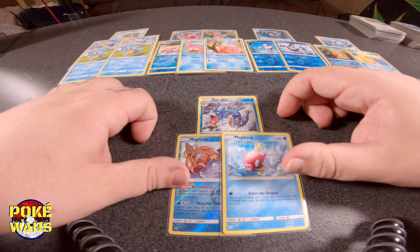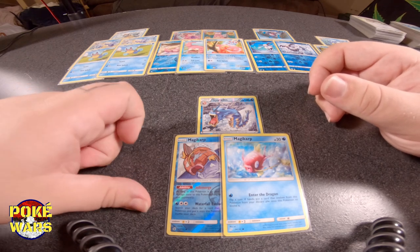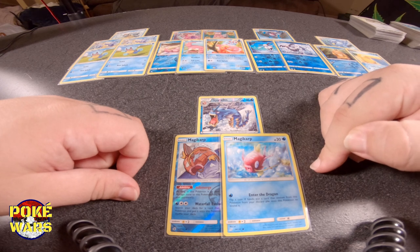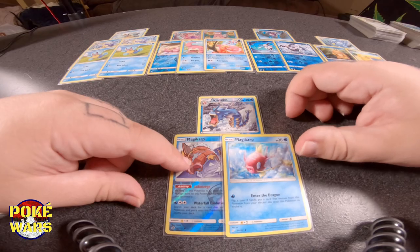We're running two Magikarps and a Gyarados. One of the Magikarps' attacks basically goes and gets your Gyarados from the deck. The other one does the same but you have to flip a coin, and you get it from your discard pile. So basically, you have a way of going to get your Gyarados. If you get your Magikarps in order, you can go get your Gyarados with one. When your Gyarados dies, you have your second Magikarp — flip to go get your Gyarados out of your discard pile.